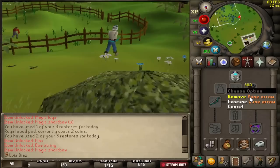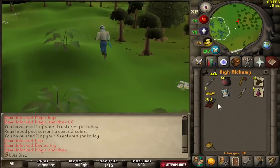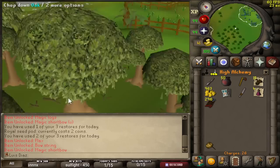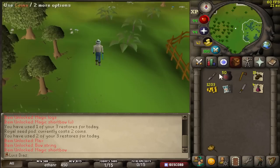Four rune arrows — wait, is that actually something I can do? We're doing that. I need 1k for Naevas — it's actually 5 rune arrows. All right, we're rich now — 25k. That is going to be useful in the future.